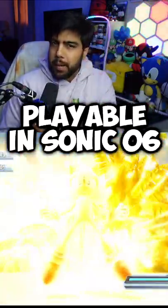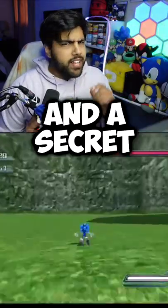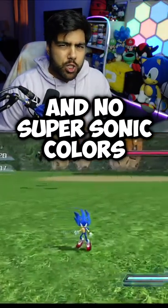Did you know that Super Sonic was meant to be playable in Sonic 06? In the original files, there was a gem known as the Rainbow Gem and a secret animation that turned Sonic super, but just the animation and no Super Sonic color.